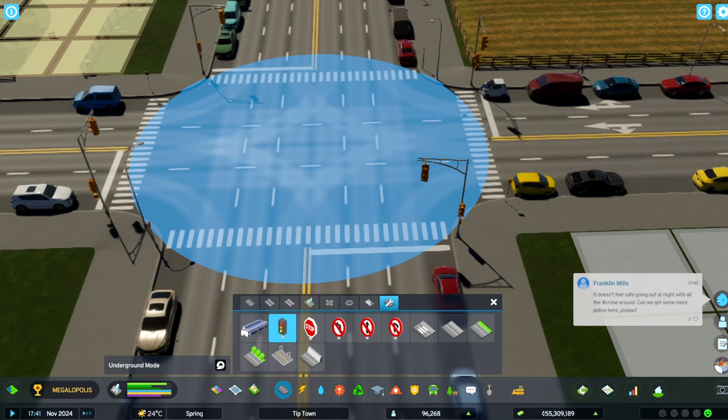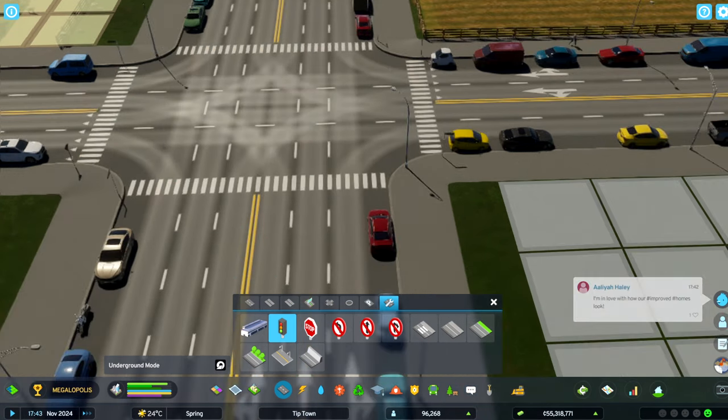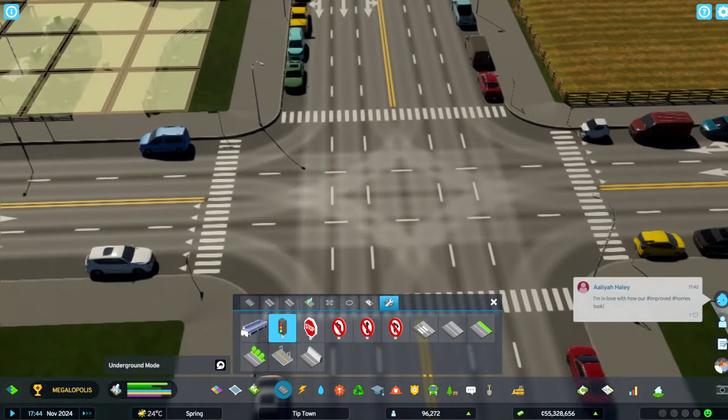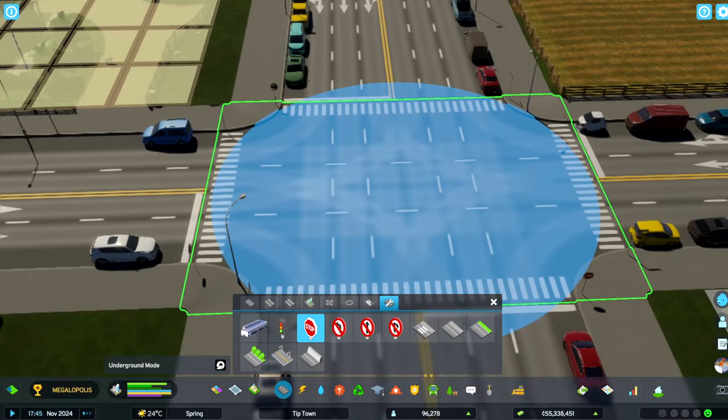Alright, so now we've got traffic lights — we can right-click, and now the traffic lights are gone. It'll just act like a normal four-way stop, I believe. You might have to add a stop sign in order for it to do that.